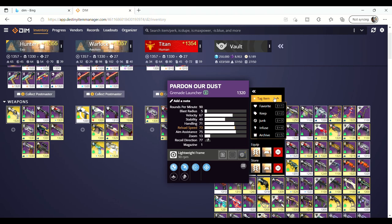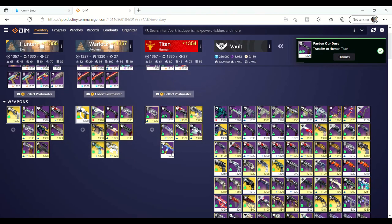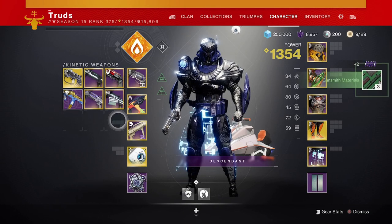To delete any items, mark them as junk to make them easily identifiable on DIM, simply transfer them to your character via DIM, and then in-game you can infuse or dismantle them as you wish.